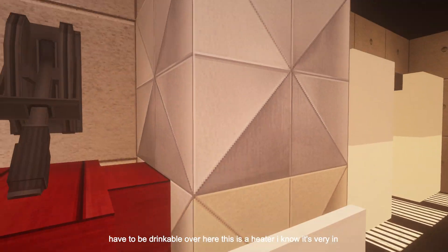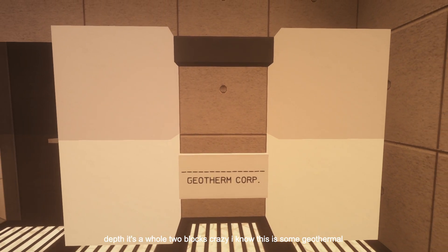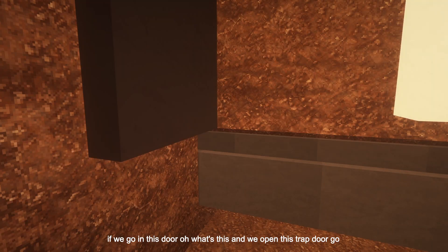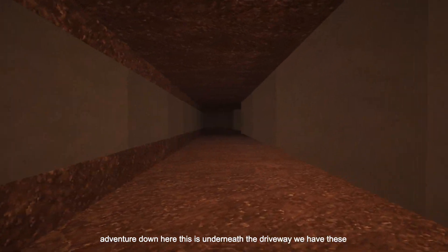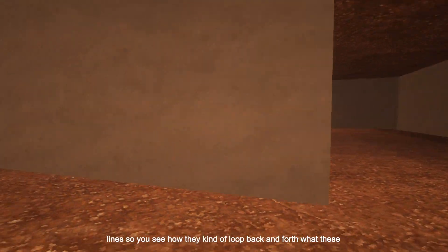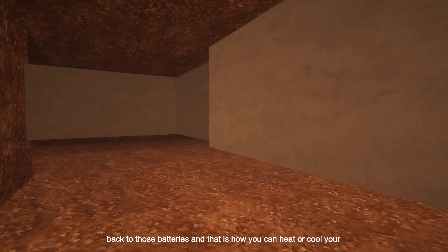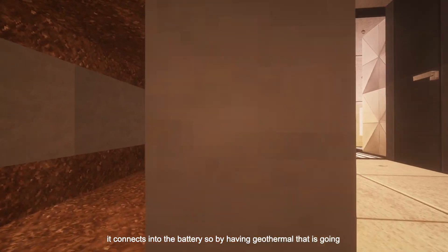Over here is a heater — it's a whole two blocks. This is some geothermal equipment. If we go in this door and open this trap door, we're going on a bit of an adventure. Down here, this is underneath the driveway. We have these lines that loop back and forth — what these are doing is gathering heat from the earth. It is sending it back to those batteries, and that is how you can heat or cool your house. The loops connect back into the battery. By having geothermal, that is going to allow you to be potentially self-sufficient in your home's heating and maybe cooling.